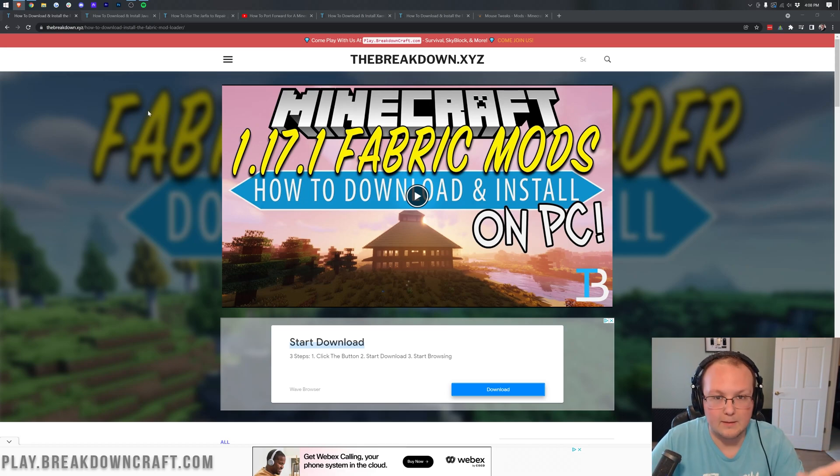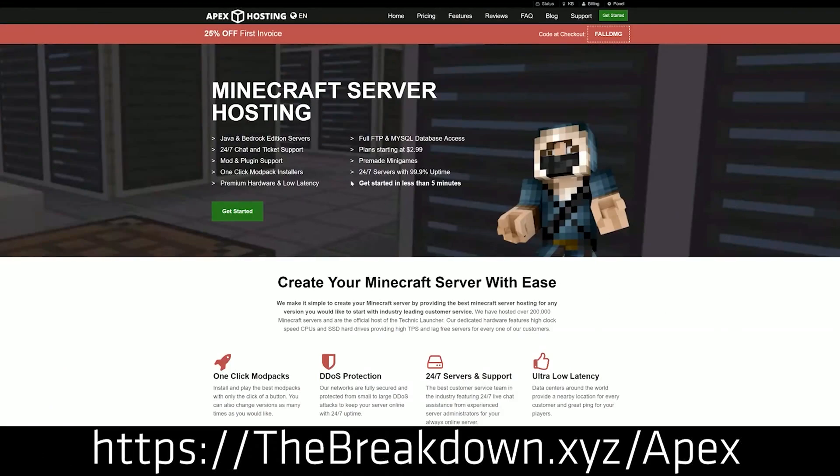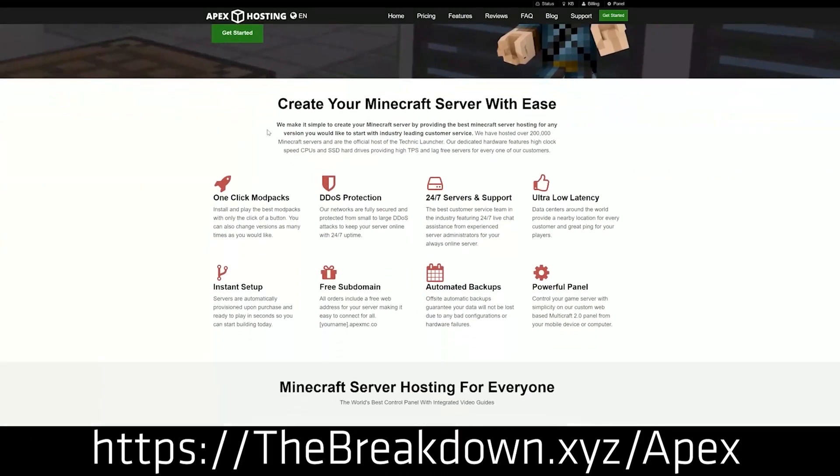If you don't want to port forward, you want a public server, or you don't think you have a good enough computer to run a server and play modded Minecraft at the same time, that's where Apex Minecraft Hosting comes in. Go to the first link down below — thebreakdown.xyz/apex — to set up a Fabric server in just one click. It's that easy. You set it up and you can easily add mods to it. Apex also has 24/7 support if you have any issues, and you can have a public or private server.